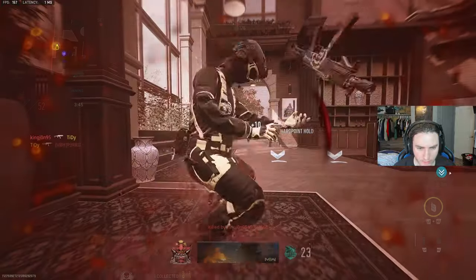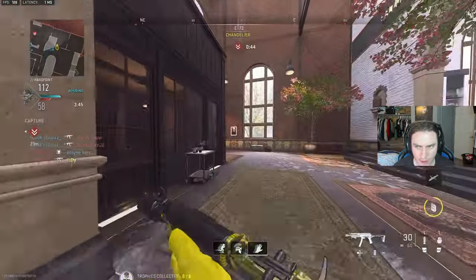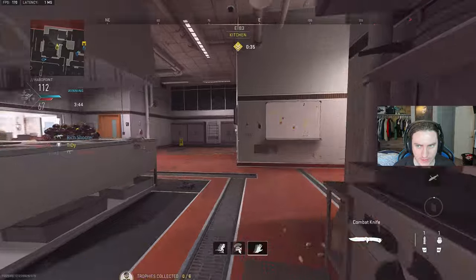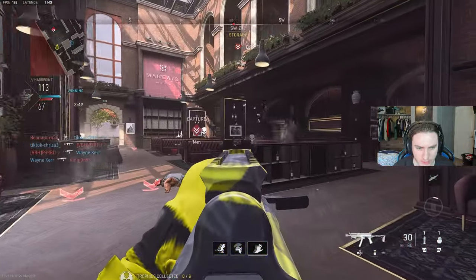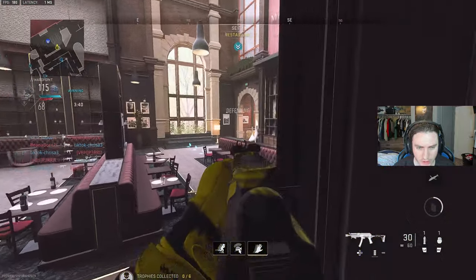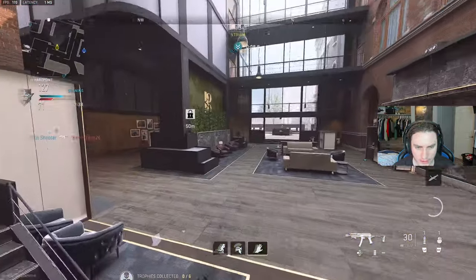Check over there — they're spawning over there. Come on, let's go, we need a big break here boys. All right, we get a huge two-piece, but he two-pieces us back. I spawned behind him though, so we should be putting pressure from all sides. There's still 30 seconds. We have a pretty good lead here, but this hill can get a little mixy.